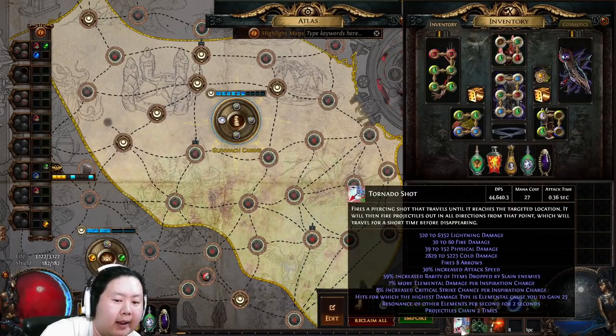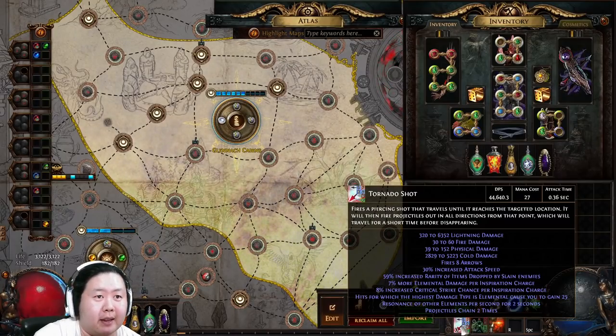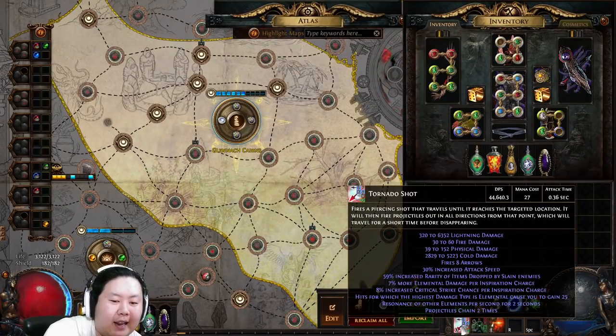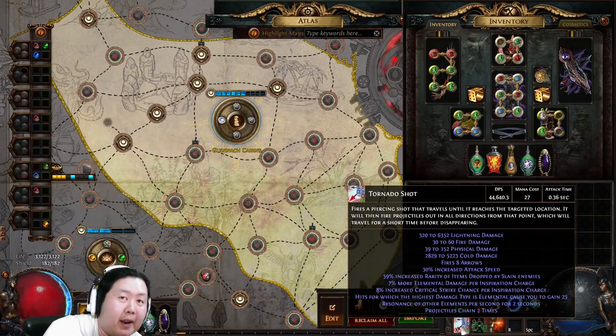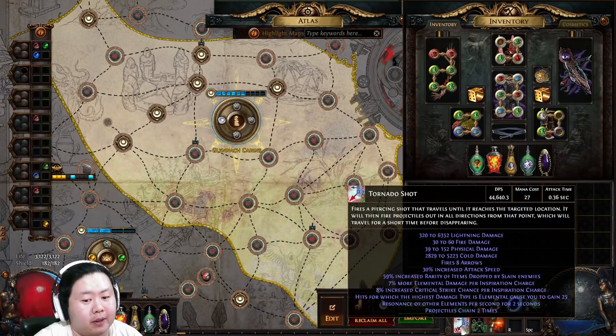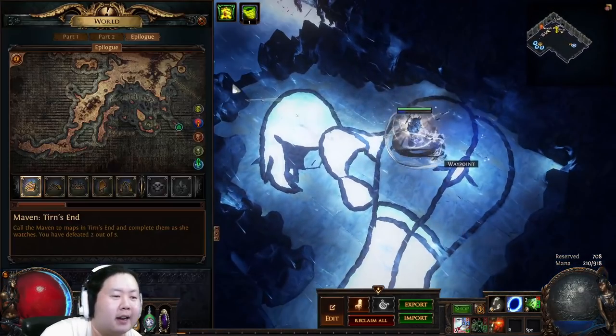The helmet adds a lot of cold damage. We're a mix of lightning and cold damage — actually a bit more lightning than cold. The key to making Tornado Shot feel great in T2 Towers is Trinity Support. Trinity Support gives supported skills bonuses while you have resonance of all three elements, and grants resonance of elements other than the highest one in a hit. With lightning and cold damage having very similar min and max values, hitting a pack with lightning gives resonance for fire and cold, and vice versa — that's how we achieve triple resonance.